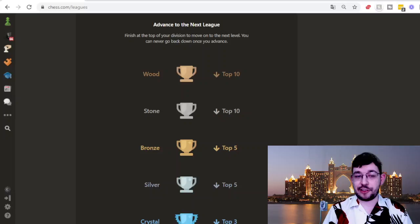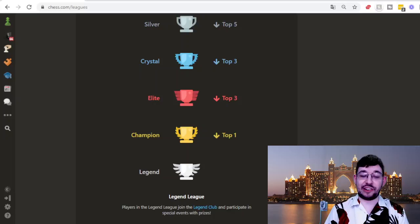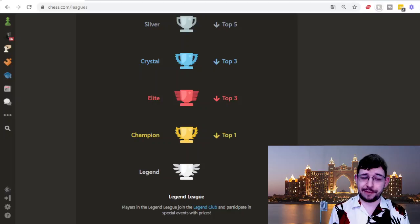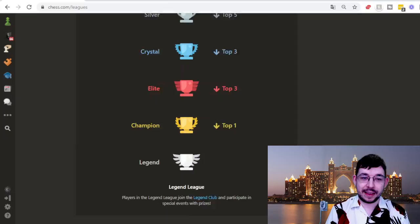To advance to the next league, you can see that everybody starts out in the wooden league. The top 10 from the wooden league's 50-player pool go to the stone league. The top 10 from that go to bronze — which is where I'm currently in, since I've only been doing this for two to three weeks. Then the top 5 move on to silver, top 5 silver move on to crystal, top 3 crystal move to elite, top 3 elite move to champion, and the winner of the champion league moves on to legend league. Actually no one has got to legend league yet because this leagues feature has only been going for three to four weeks at the time of recording. The highest league anyone is in at the moment is silver, but by the time you're watching this there may well be players in the legend league who can participate in special events with prizes.